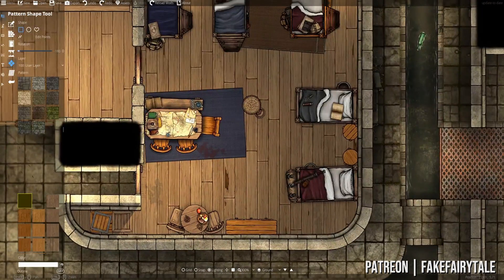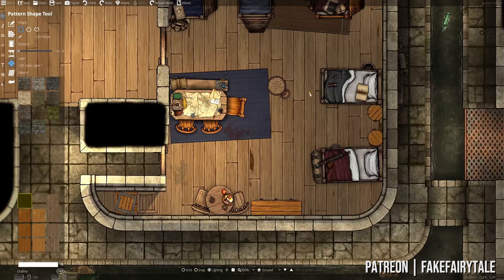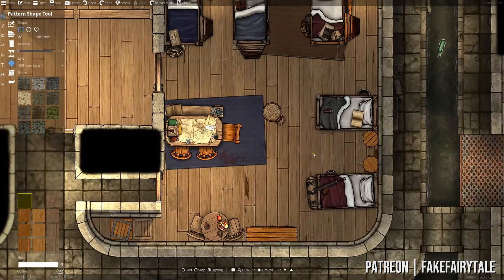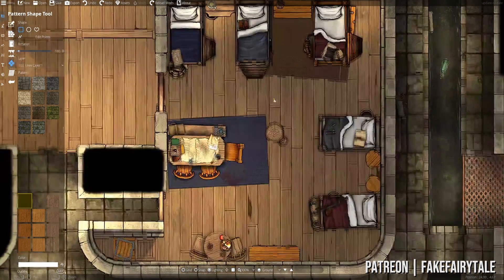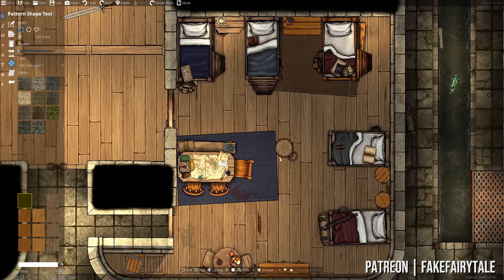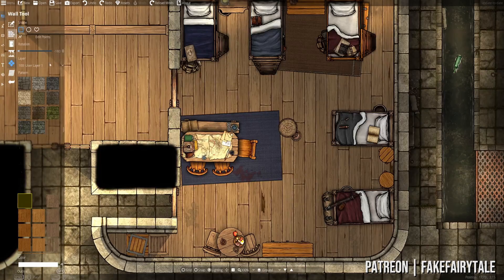I think with that we could actually already call the room finished more or less. We have some basic shading for most of it already. If I look at the timer, I think this took maybe 10 to 15 minutes, which is actually rather fast for a map if you consider the amount of details in specific areas. This is an excellent showcase of what the prefabs can do. The next part of the video will be more on the detailing, so if prefabs is what you came for you can always skip to the end.